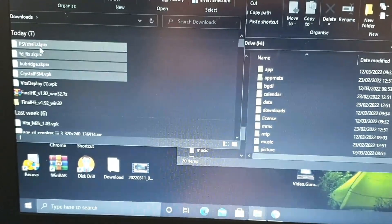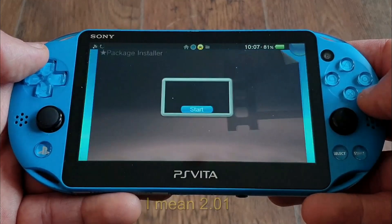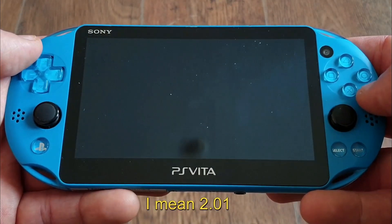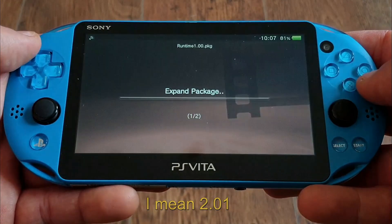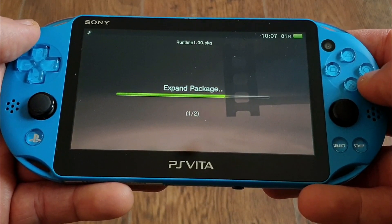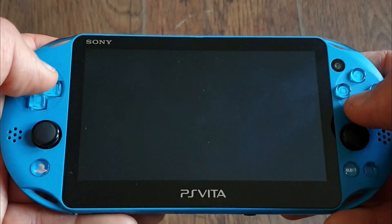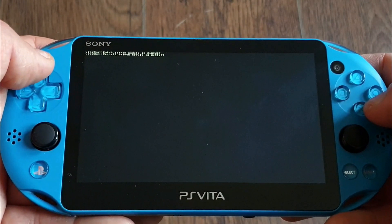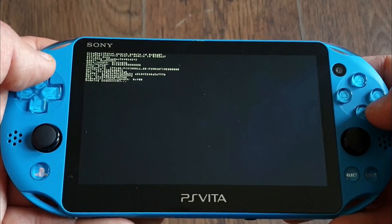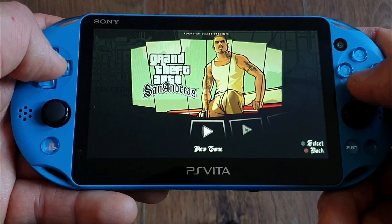Now to the GTA San Andreas part. First, install the PlayStation Mobile Runtime Package 2.0 with the help of the Crystal PSM tool, which will do everything for us — we just launch the app. Then another automated process: dumping the LibShacccg plugin in one step with the help of the Sharkfoot tool. Then manually installing the FDFix and Cuboid plugins. And voilà, job done.